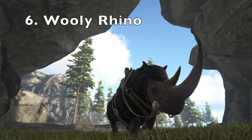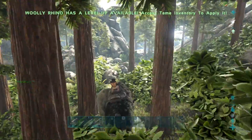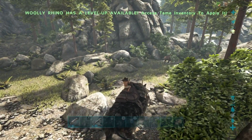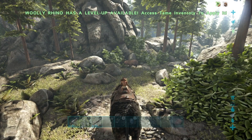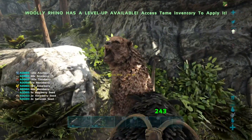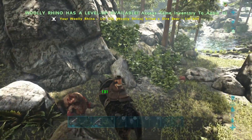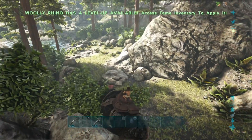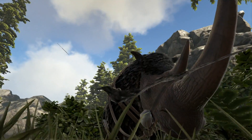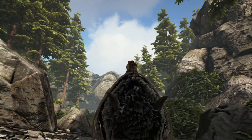Number 6 is the Woolly Rhino. This monstrosity of a mammal is incredibly powerful, fast and strong - nothing stands in its way. Once he gets going, he's able to inflict a horn charge attack that deals a huge amount of damage. The only downside is his low stamina. We were debating between the Woolly Rhino and the Dire Bear for this position - the Dire Bear is a smaller condensed version that doesn't do as much of a charge attack. The Woolly Rhino is probably one of my favorite mounts in ARK due to his charging and impale ability. I'd definitely recommend taming one up - they come in at number 6.